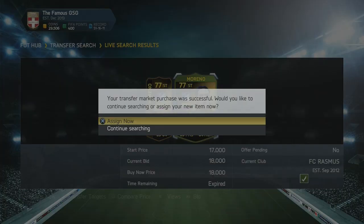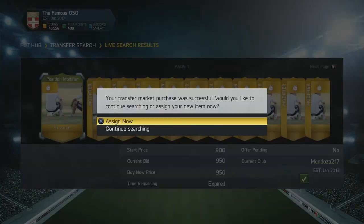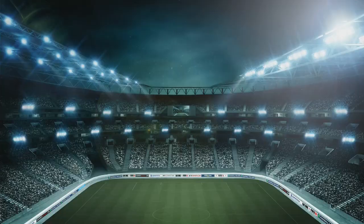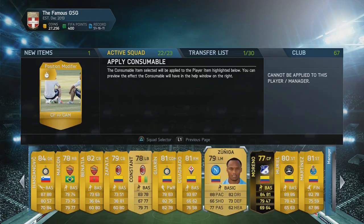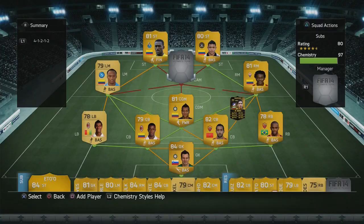I decided to pick up another one. This time he went for 18,000 coins — 2k more than the other one — because it was a point in the day where a lot of people were desperate to buy cards, so the price went up. But as his striker card went up in price, so did his center attacking mid card. I listed him up again, this time for 3,000 coins more than before, so I actually made an extra 1k profit on him because he sold on straight away.